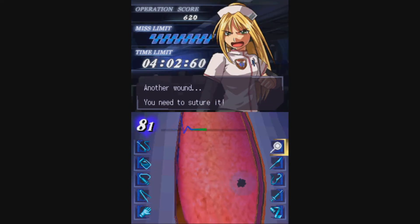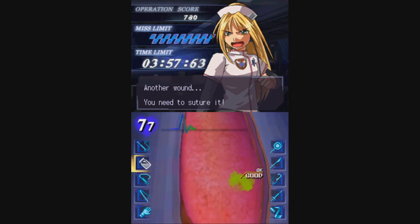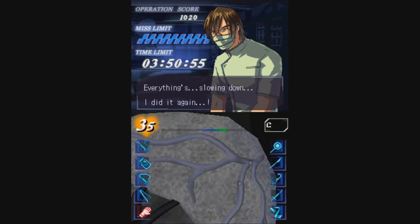There are also a few operations where you'll be under less than ideal circumstances and you'll have to adapt accordingly. You'll also be given a score at the end of the operation based on your performance. Eventually, you'll discover that Dr. Stiles is no ordinary doctor — he soon learns that he's gifted with a healing touch, an ability that's said to originate from Asclepius, the Greek god of medicine.